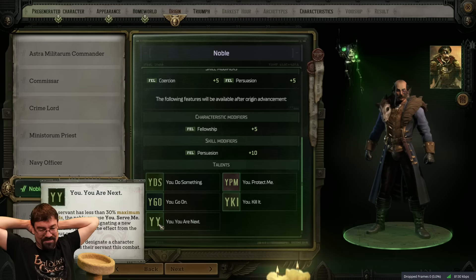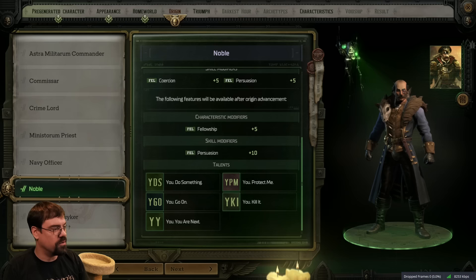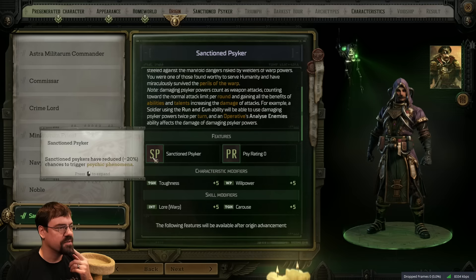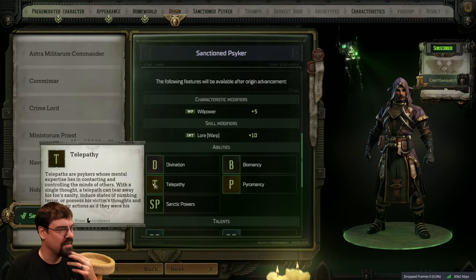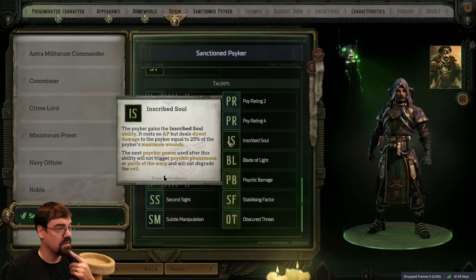I think we're going to do noble. I really like this idea. Let's check out the last one though - Sanctioned Psyker. I know a lot of you guys are probably going to be playing Psykers, because Psykers are totally badass in this universe. Sanctioned Psykers have a reduced chance to trigger a phenomenon, their Psyrating starts weak - makes sense. They have Divination, Biomancy, Telepathy, Santic powers, and Pyromancy. Oh my god, look at all these talents. Casters in this game are nutty. Anyway, we're going noble.